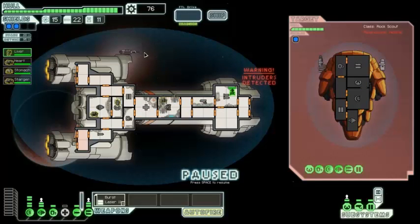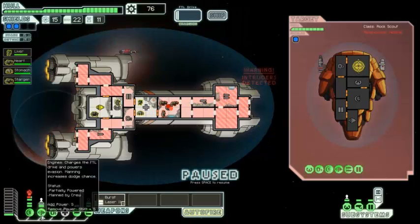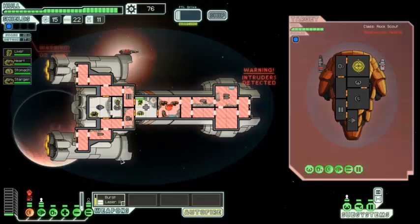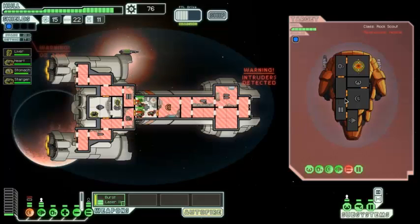Why don't we try luring them to the medbay? Let's open up all the doors except the medbay doors so they head for the medbay. Meanwhile, we are going to attack their weapons to get that rocket offline. It'd be nice to power up the medbay. I've only got one shield left, that's okay though. Took a bit of missile to the face. Their missile's down — that's all that matters. These rocks have taken a beating. They're on fire — excellent news for us!